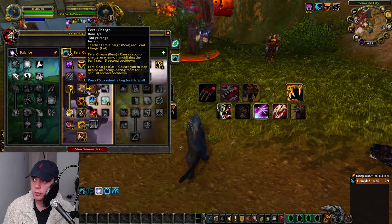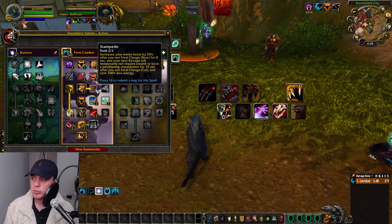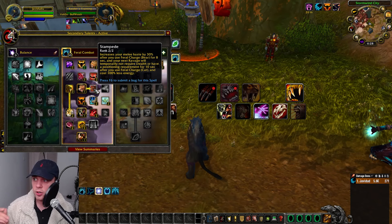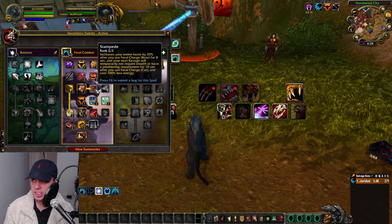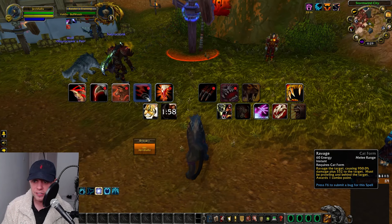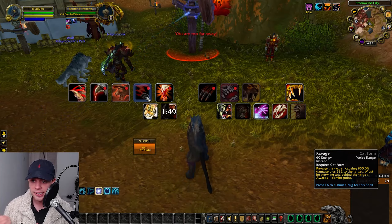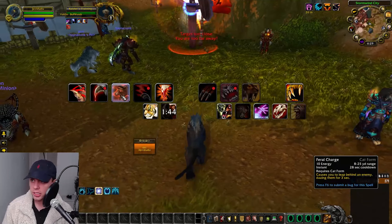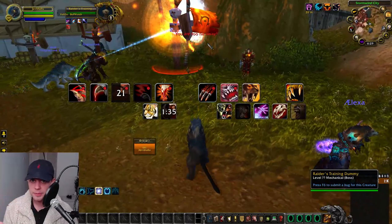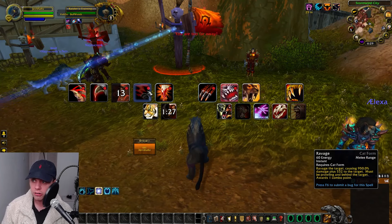Feral Charge in Cat form causes you to leap behind an enemy, dazing them on a 30-second cooldown. Stampede increases melee haste by 30% after Feral Charge in Bear form, and after Feral Charge in Cat form your next Ravage requires no Stealth or positional requirement for 10 seconds and is free. Ravage causes 950% damage plus 500. So always use Feral Charge and then Ravage immediately — you'll be behind the target and won't need Stealth.